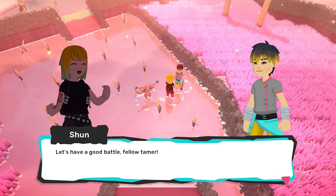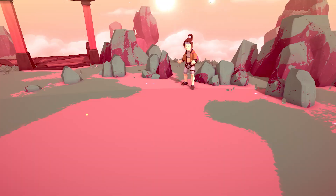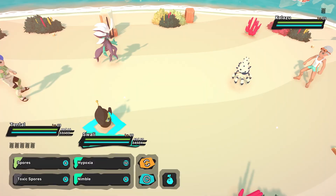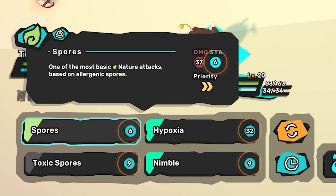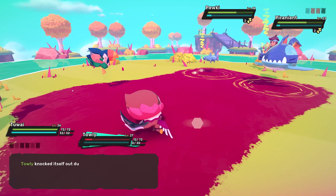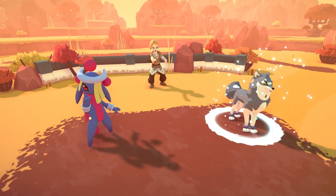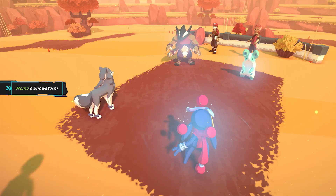Combat in the Archipelago is challenging, so studying and training a variety of Tems is important. Temtem requires stamina in order to perform their attacks and abilities in battle, so managing their stamina levels carefully is super important. You'll want to keep an eye on what status conditions are in effect.